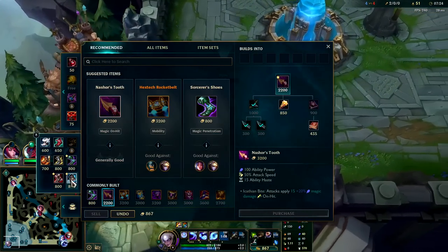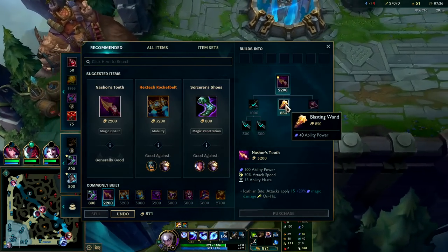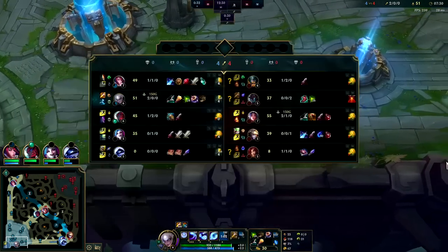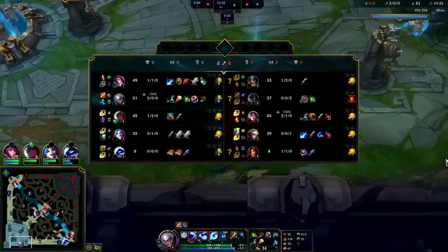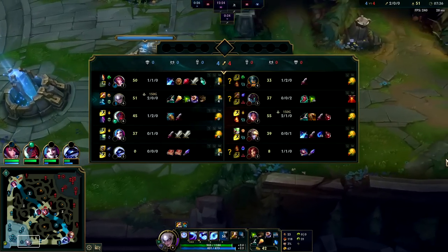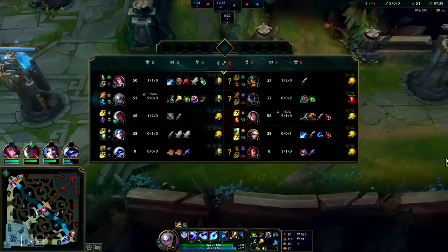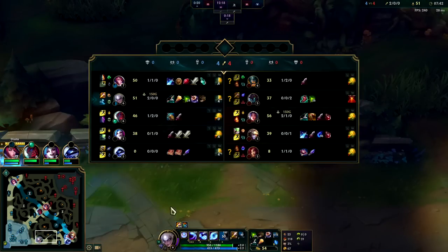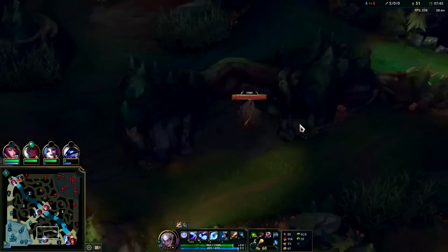We'll pick up recurve and just go for Nash - we don't need tier 2s here. You can go for Lucid or Swifties against their team - it's such a hard call. I can see going Lucid for W spam, or going Plated because Irelia and Olaf are their most fed. Their only AP is basically just the Desire and Maokai.